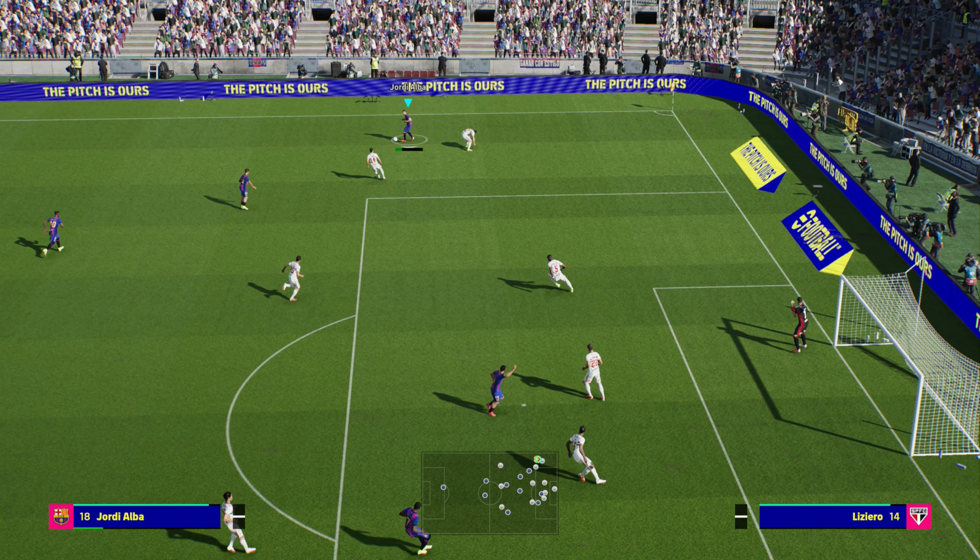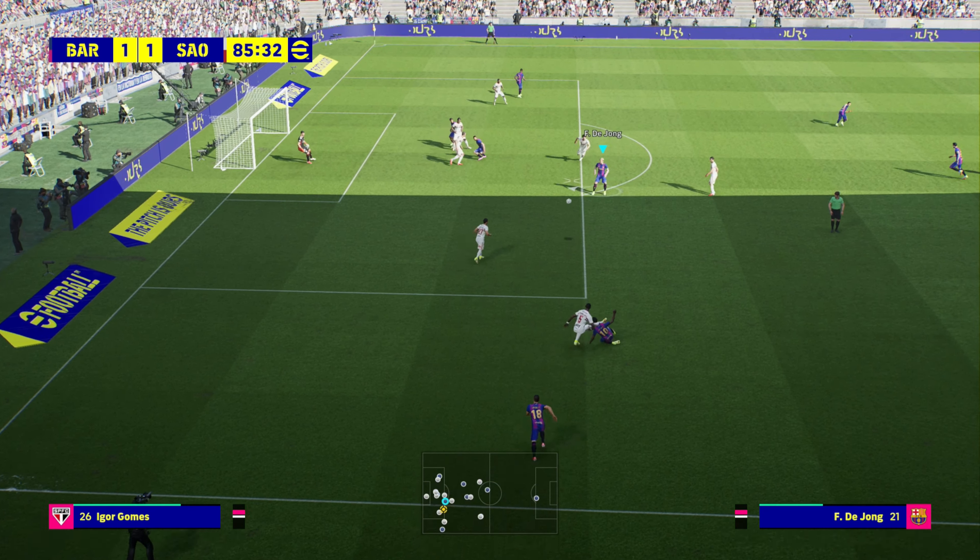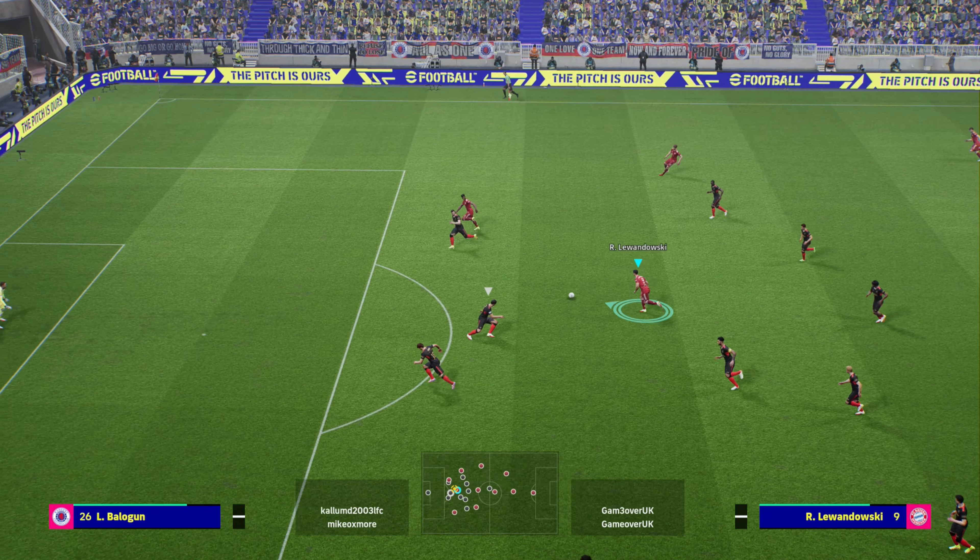So for example, if you're running in a straight line, just pull back on the controller in the complete opposite direction, then press double dash or RT/R2 and the move will happen.